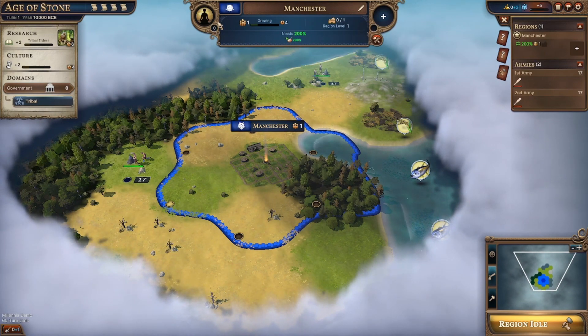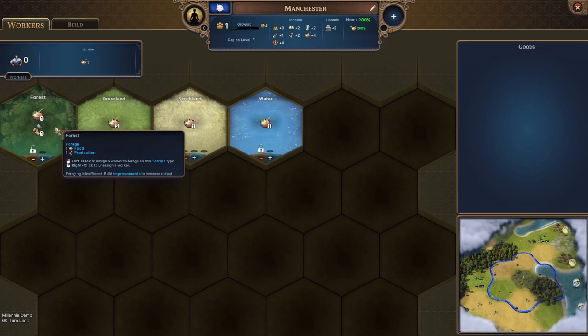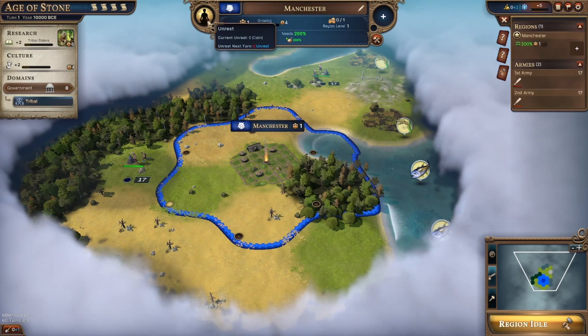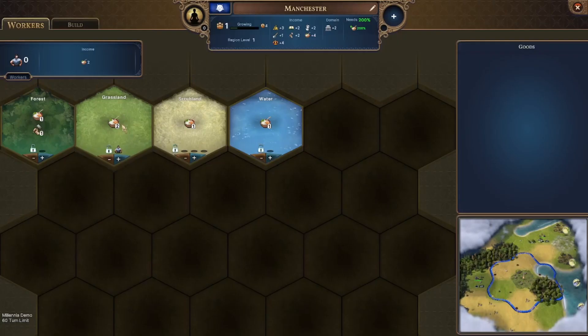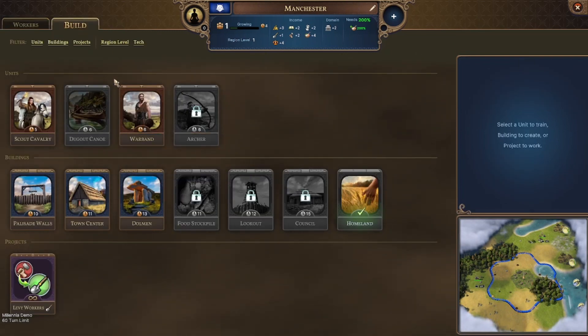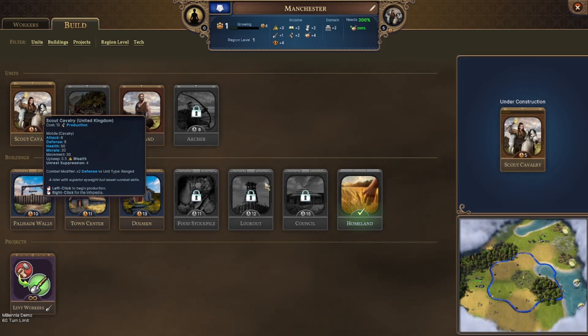It stays on the screen for way too long. Forest - adds 1 food production. So this is pretty much a new version of Civilization. That would be interesting, especially when they deal with the battles. Civilization is a nice game, but let's face it, it just turns into a race for technology - that's pretty much the game. It'll be interesting to see another group of people do something else.